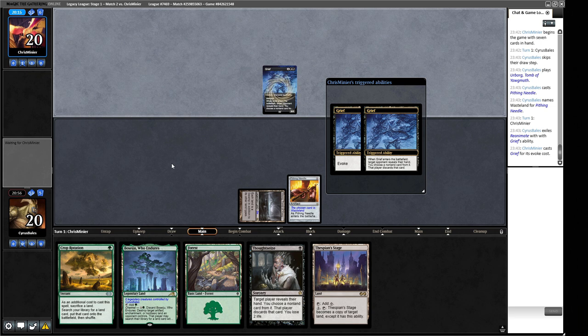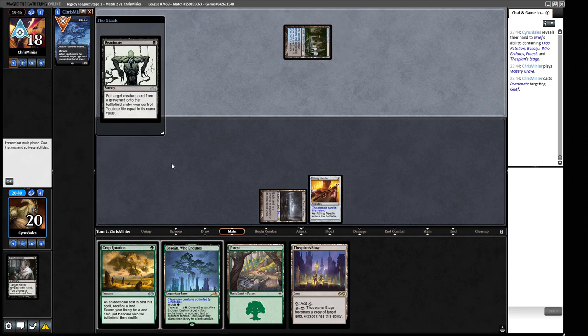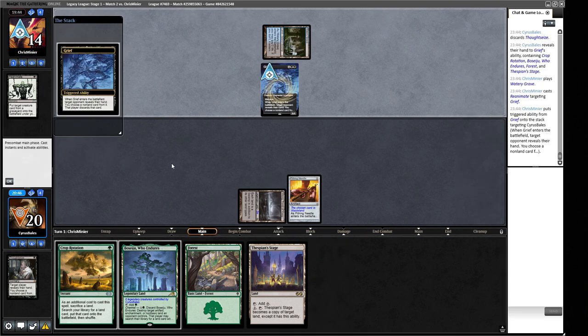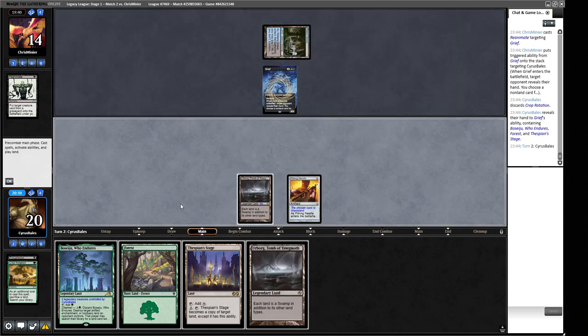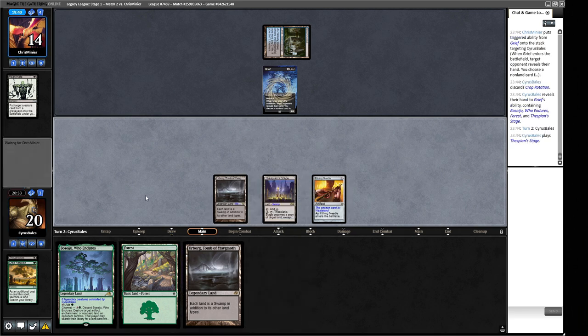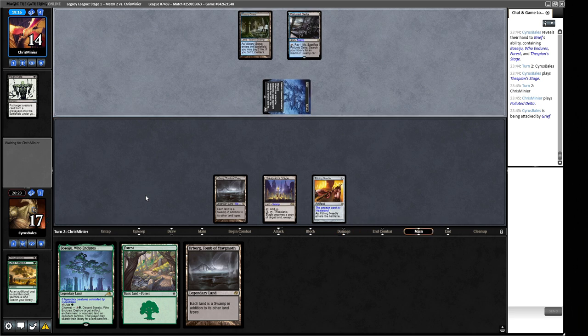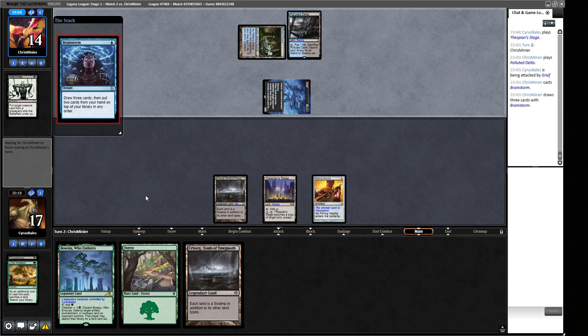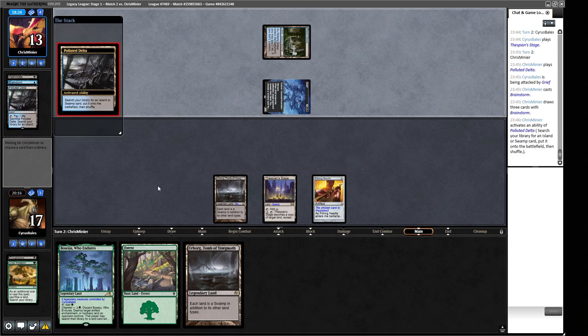The Thoughtseize was what they wanted to keep, but they just take both. We can still draw Dark Depths and win. We play Thespian's Stage so if we draw Dark Depths next turn we can go. We take three from the Grief. Brainstorm — they'll find things to mess us up. The Urborg means they can get mana from their Polluted Delta without cracking it for Brainstorm shuffles. There's a Watery Grave — it's going to be a Death's Shadow. A Thoughtseize reduces their life total by two, which is worth doing for Shadow. We draw a Pithing Needle.